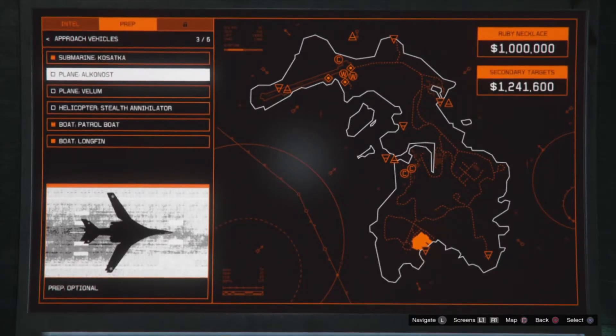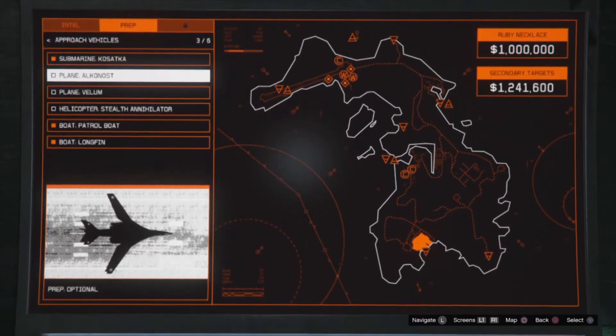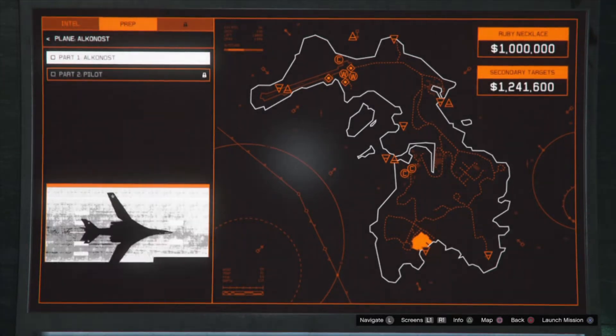What's up guys. In this video I will be showing you the Alkonost approach vehicle mission. This will be part one — the plane first.